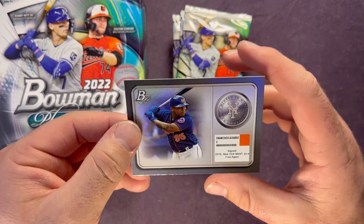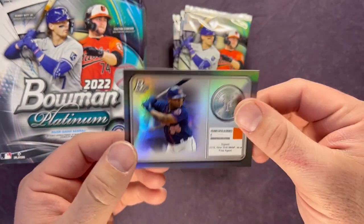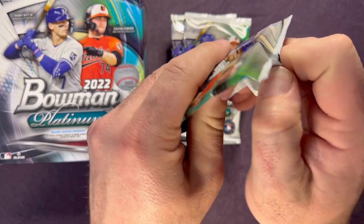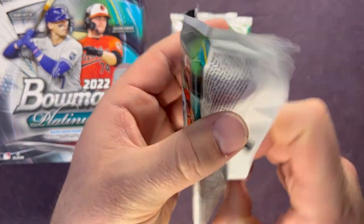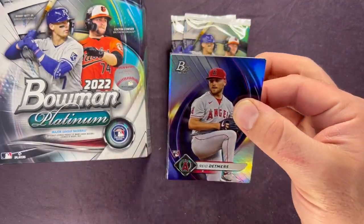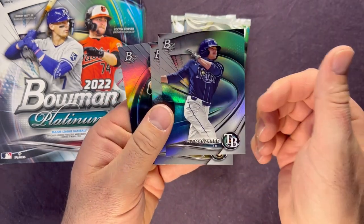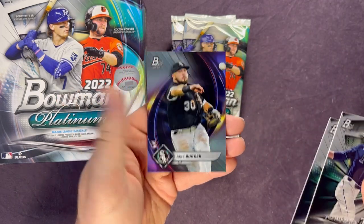We have a Francisco Alvarez card — pretty sweet looking. Next pack. Reed Detmers, a nice rookie pitcher. Seiya Suzuki, a couple nice rookies, Kyle Manzardo, Eduardo Garcia, and a Jake Burger.